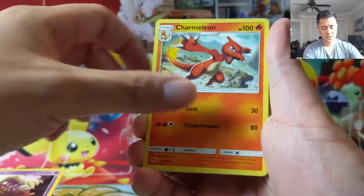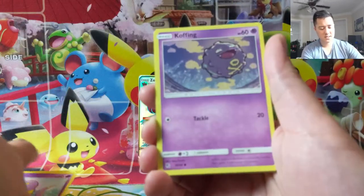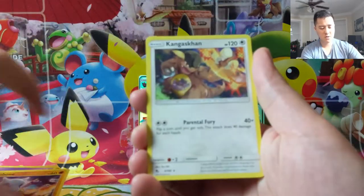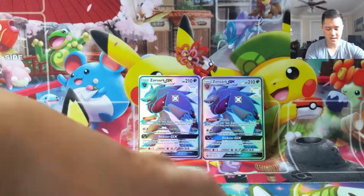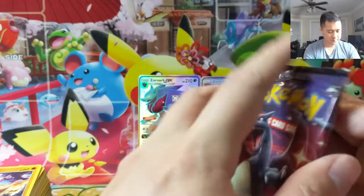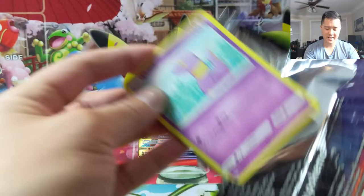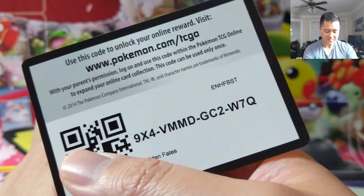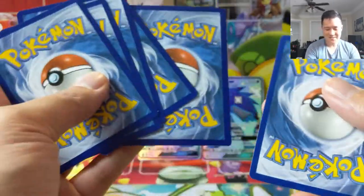Jinx, Charmeleon, Chansey, Pikachu, Pickens, Koffing, Paris, Cubone, Kangaskhan, Jolteon. Alright, last pack. Rough opening, rough opening — won't lie. We had so much momentum going that I was feeling super amped, and I was slightly discouraged by the results of this.